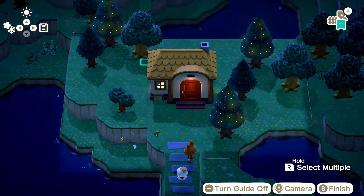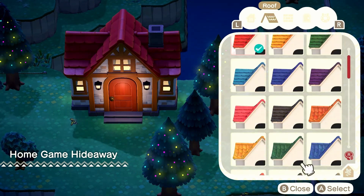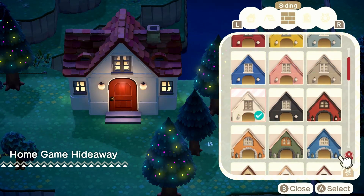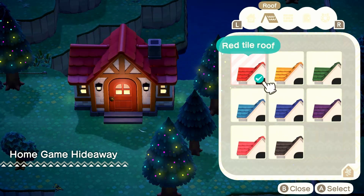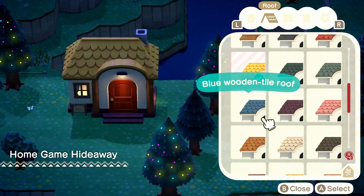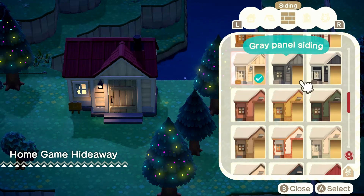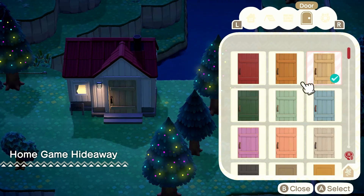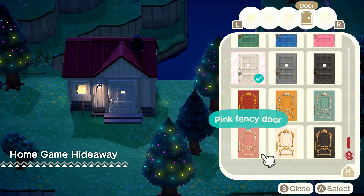I'm obviously struggling a little bit with this house. I seem to be just a little unsure of what to do here. I think personally now I would have wanted to do something to maybe match the colors on the tree, or maybe like some classic video game colors like red and blue. But it seems I am settling on red and white, which is perfectly fine - I think it's neutral.